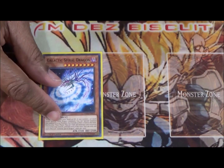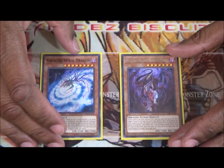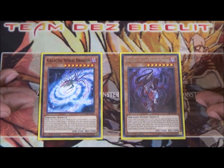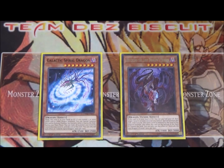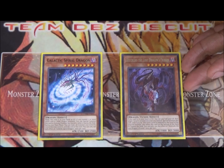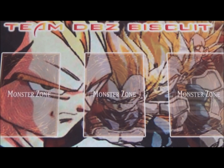Lastly for the monsters, running one Galactic Spiral Dragon and one Distrudo the Lost Dragon of Fissure. These two help the deck extend plays. With Galactic Spiral, as long as you have two dragons on the field you can special summon it, change all your monsters to level eight, and overlay into a rank eight. Distrudo lets you get into tuner plays, which is helpful all around.